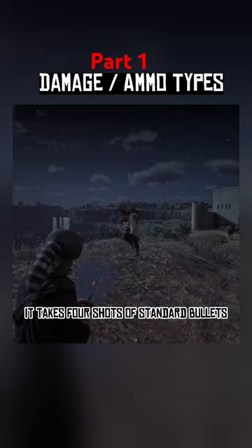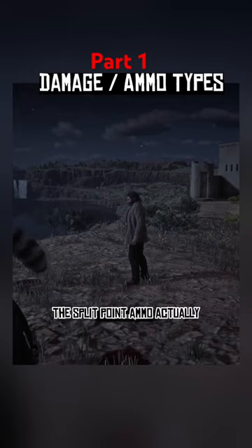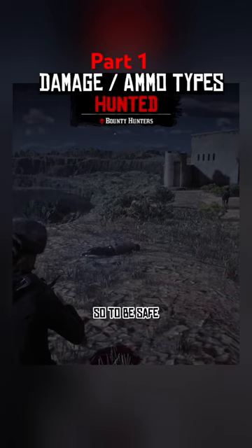It takes 4 shots of standard bullets to take out Dopp. High velocity ammo takes him out in 3 shots. The split point ammo actually was a fatal shot on the first try and the other shots just knocked him down, so to be safe I'll say 2 shots of split point ammo took out Dopp.